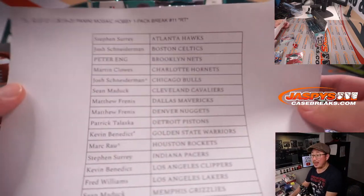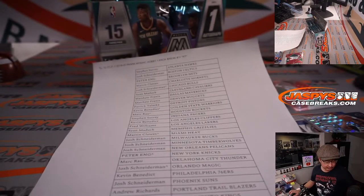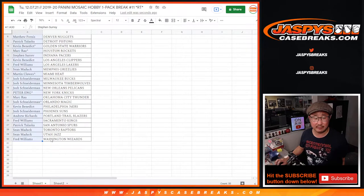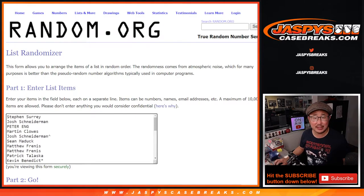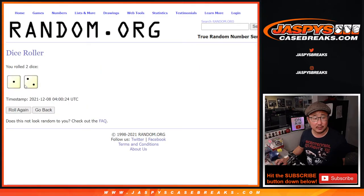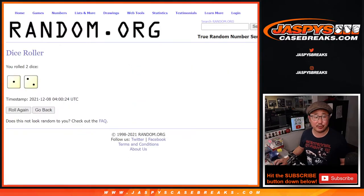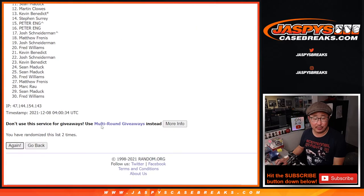All right. So again, thank you everybody here for making this break happen. Now let's flip back here and give away those final random team spots for Pick Your Team 7. Let's gather everybody's names. Third and final dice roll, new list. Let's roll it, randomize it. One and a two, three times. Top four after three. Good luck. One, two, and three.